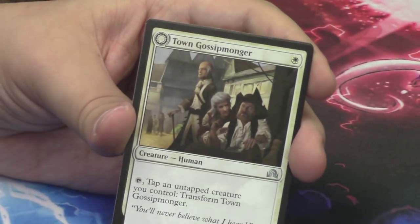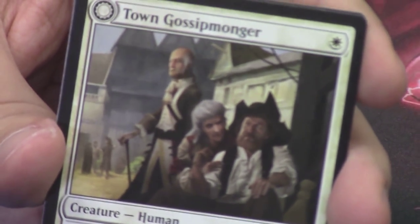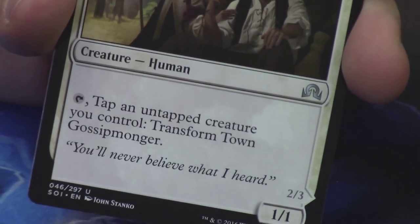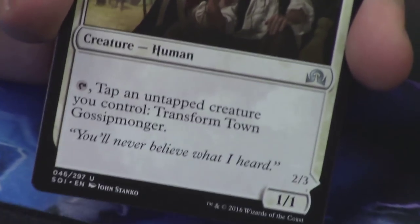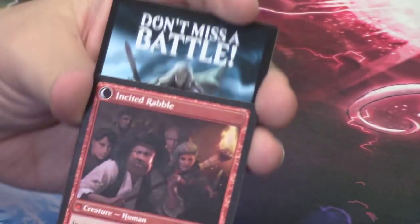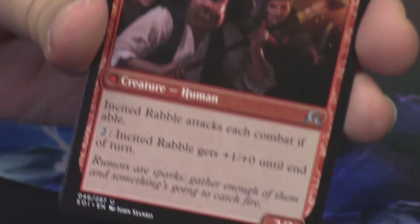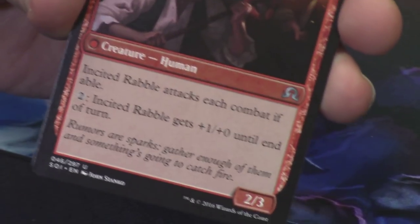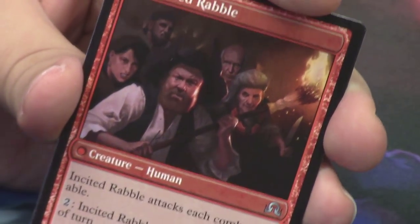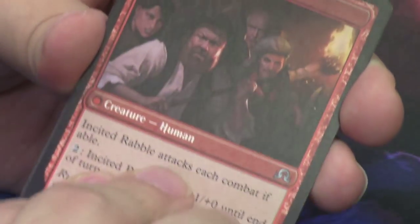Behind it we have the Town Gossipmonger — really cool, very realistic looking art. That would be Mad Prophet — I'll hopefully be able to show you guys that card later. Town Gossipmonger is still really cool; it looks like there's just a bunch of old people talking and gossiping. It flips into an Incited Rabble, and it's almost like an Unruly Mob but not quite. It's another one of the flip-from-white-to-red cards, which I like.